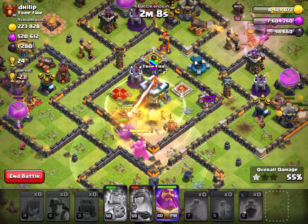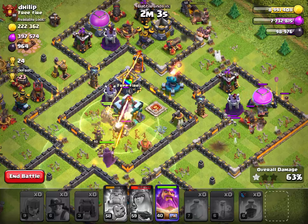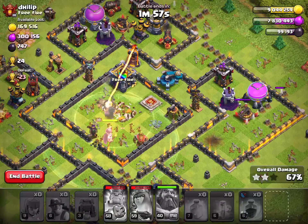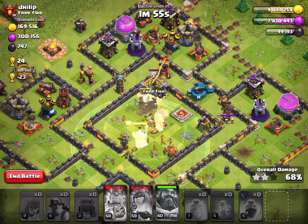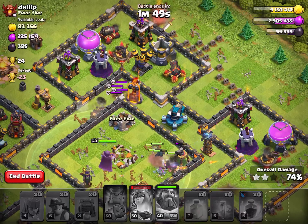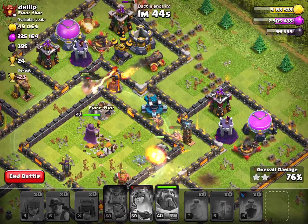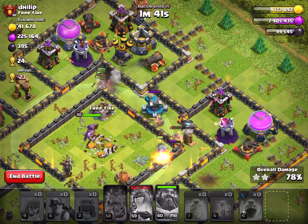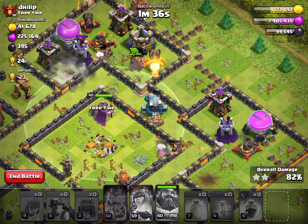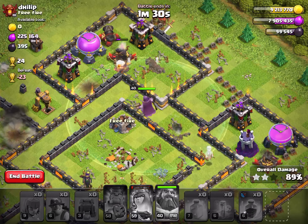Got the giga inferno — dropped another heal spell, which I probably shouldn't have done since I have the warden ability to help protect some more. Queen is pretty much done, as well as king. Still going strong. Clan castle troops are chugging along — a Pekka and some giants — and also had that clan castle rage spell, which is pretty nice to have.